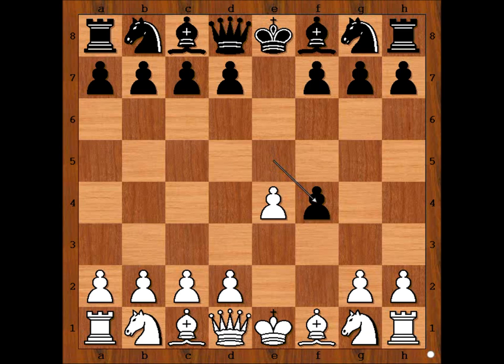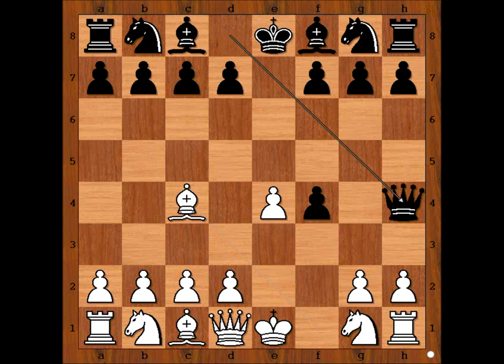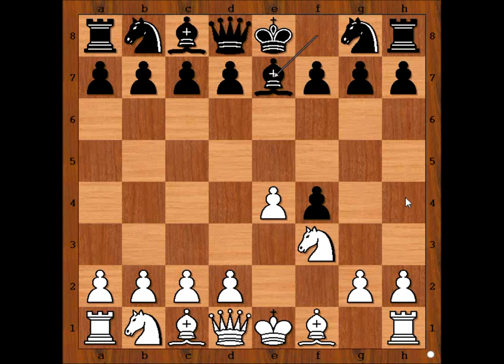Knight to f3, preventing queen to h4. For example, if bishop to c4, then black can play queen to h4, check. Knight to f3, bishop to e7 — black wants to give check on h4. Bishop to c4 and bishop to h4, check.